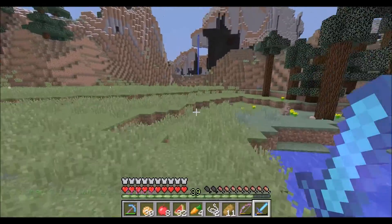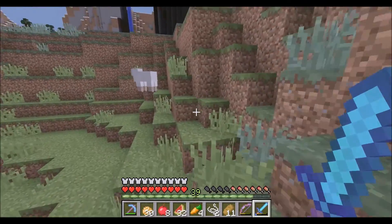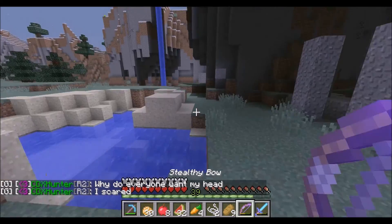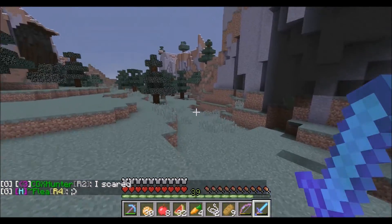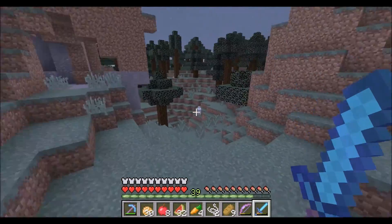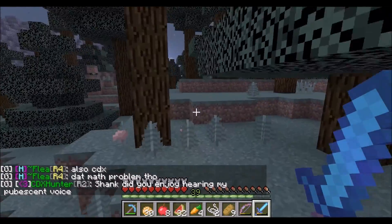I'm going to go past because I looked on a map of the server and there's actually some plains biomes over here. Let's head over there. There's also this cool rock formation. I think they're over after this biome — there might be some plains biomes. We got a taiga biome. I do have a saddle on me so I'm ready to get a horse, I didn't forget that.